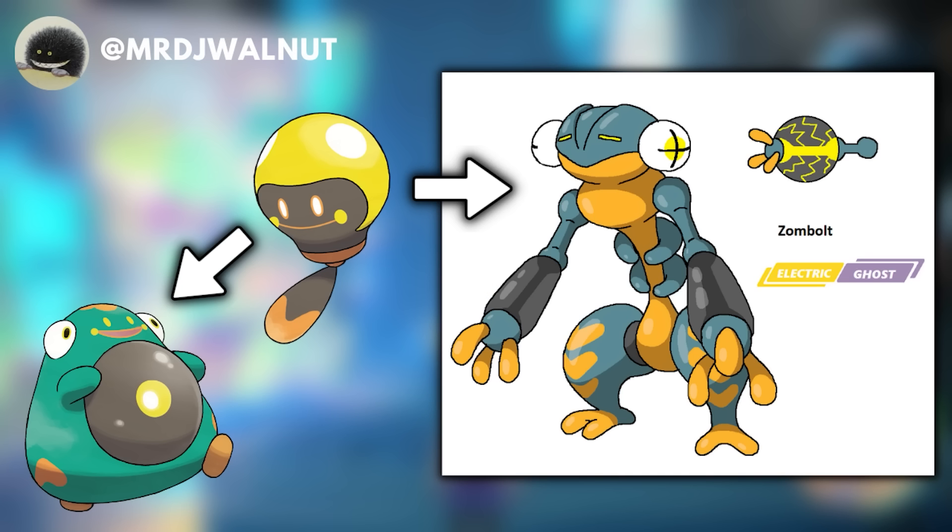This next design is a cross-gen evolution for Tadbulb, the Generation 9 Tadpole Pokemon — it's Electric type and evolves into Bellibolt. But what if Tadbulb could evolve into a zombie? This is Zombolt, an Electric and Ghost type Pokemon. I love that it is the exact opposite of Bellibolt: Bellibolt is a lively, energetic, plump frog Pokemon, while Zombolt has a very neutral emotion and its anatomy resembles a skeleton. The play here is that Zombolt is a dead battery — if this whole line is about electricity, what if you don't have that power anymore? It also inflates its arms, and that same plasma ball look matches the original Bellibolt's belly.